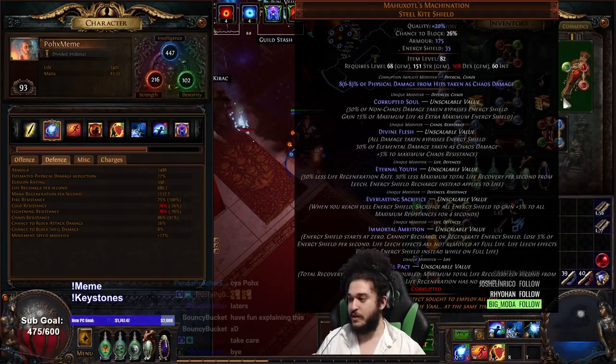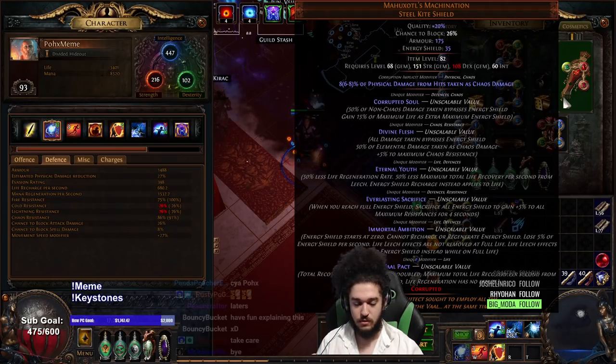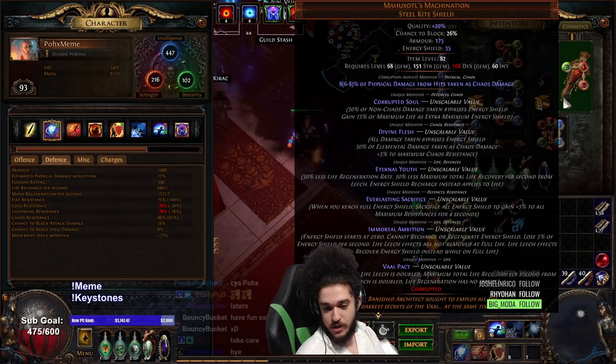So let's break down some stuff here. Corrupted Soul doesn't work for us. Eternal Youth kind of works for us but not really. Everlasting Sacrifice is useless for us, doesn't work. Immortal Ambition gives us Overleech, which is kind of cool. And then we get Vault Pact, which doubles our leech, but then gets halved by Eternal Youth. So we basically just get Overleech.